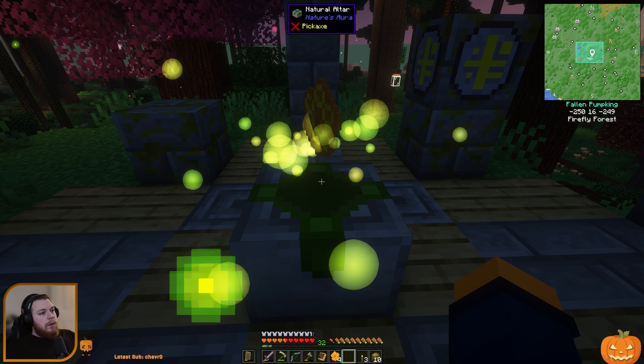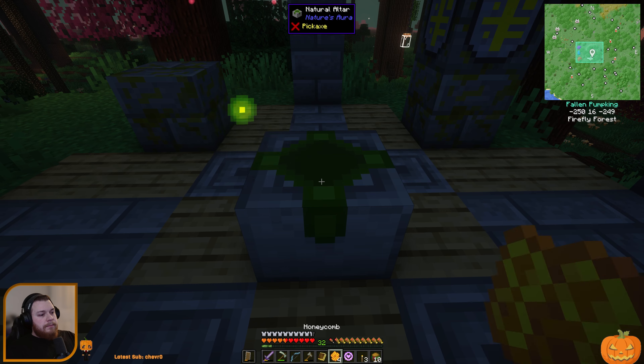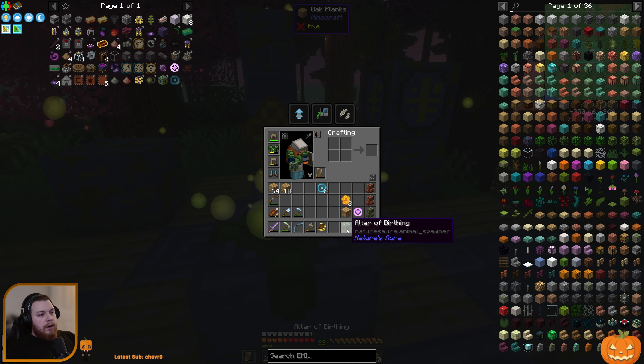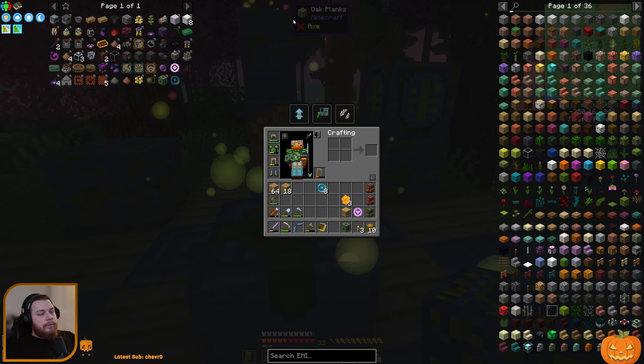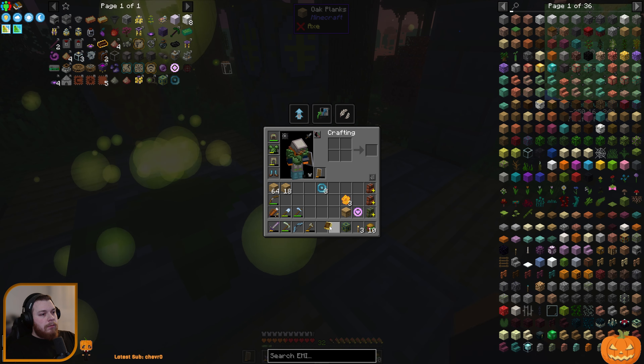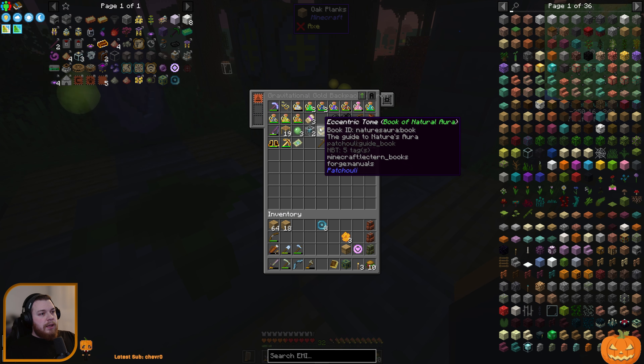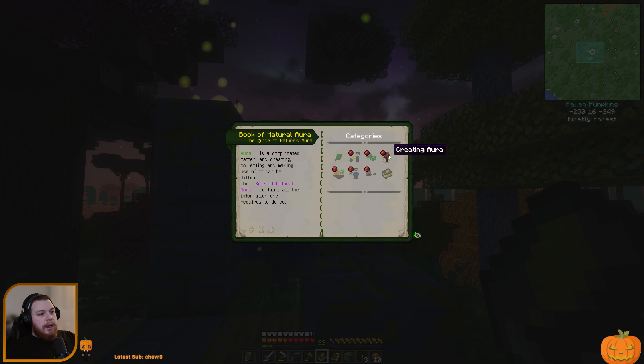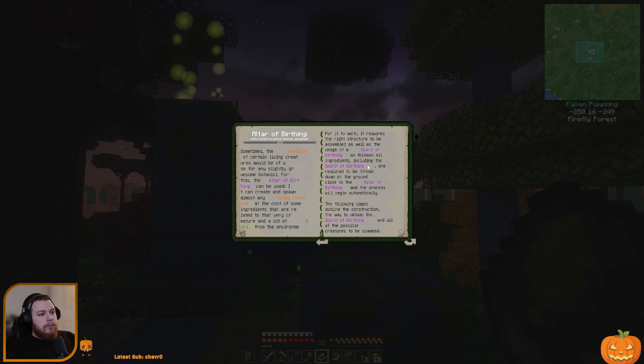Let's take a couple honeycombs up to our nature's altar and try to get birthing aura. Oh, this takes a lot of aura — I might only do two for now. I'm assuming the Altar of Birthing is an actual altar we have to build. The way to tell is to take our eccentric tome and have a look.